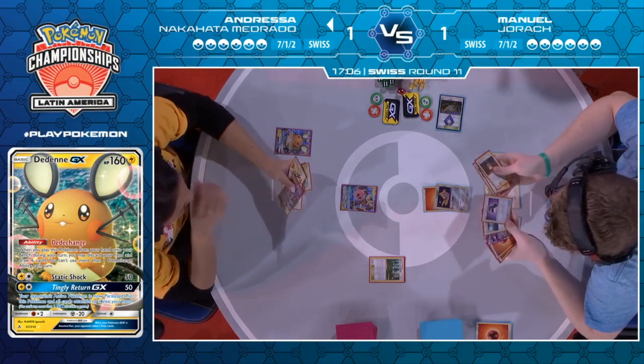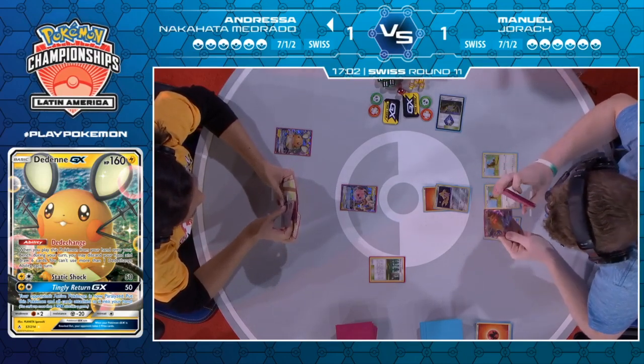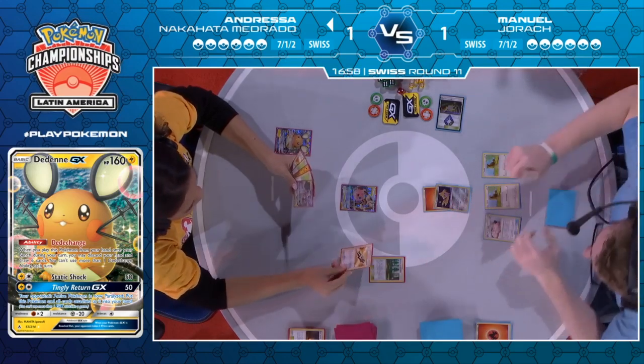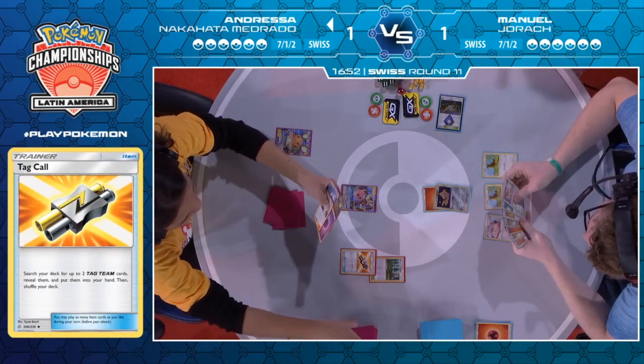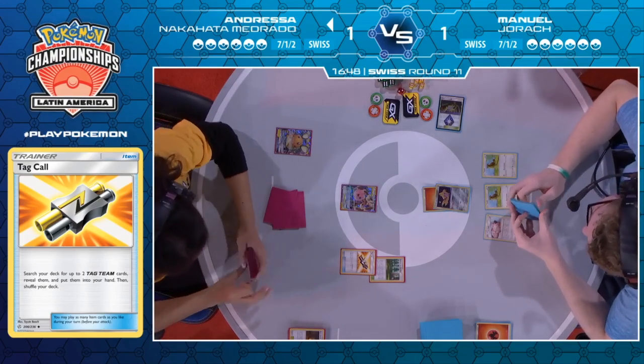That's a little unfortunate, though she was still right to do it — especially considering Manuel's going first. If you just give him guaranteed two energy, all he needs is Welder and that makes it much more difficult to prevent an attacking threat. Would you see a Tag Call here too? Playing it like a Pokégear — yeah, that's not how that works. If she didn't just hint that she has Pokégear in hand, Manuel's catching on.